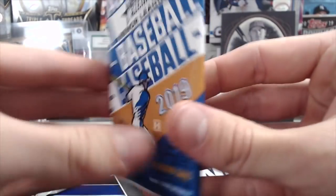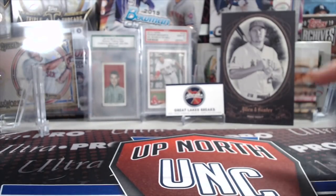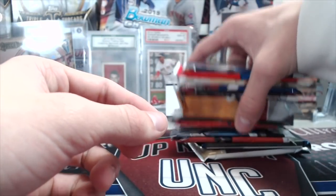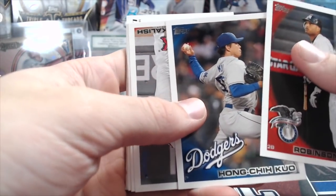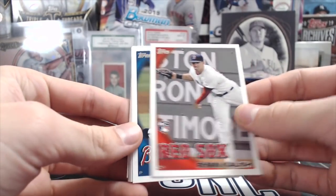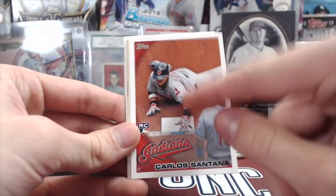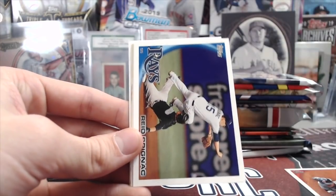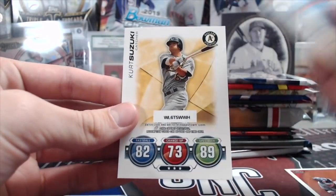Let's get into these packs. I'm going to start with this 2010 Update pack. We got Ryan Kalish — I don't think he ever played much with the Red Sox. There's a Carlos Santana rookie, that's probably the better one in the set. He's not a huge name, and there really aren't a lot of big names in that set.